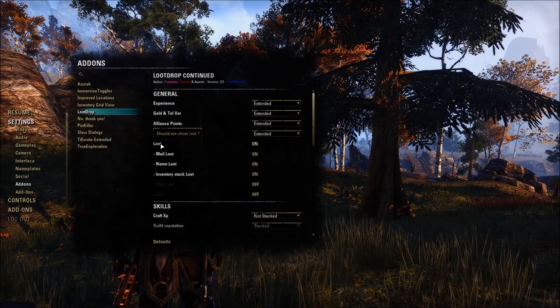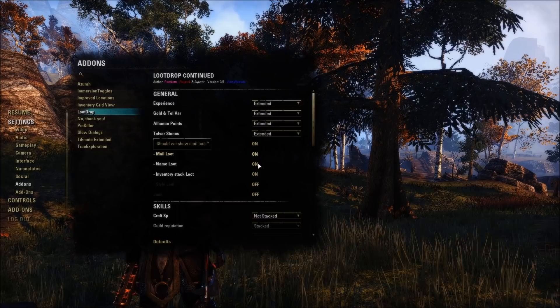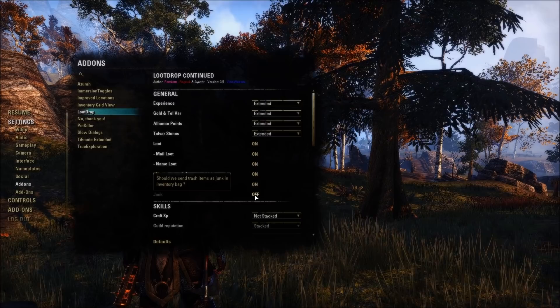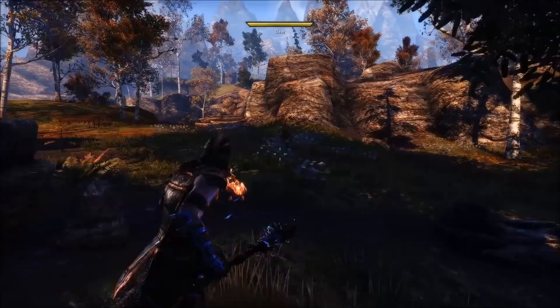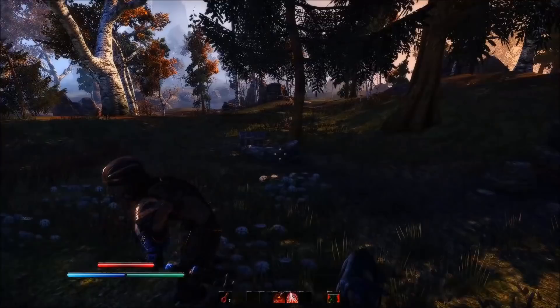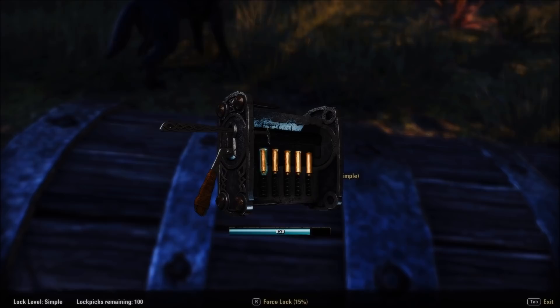With loot, if you don't want to see any items you pick up but just want to track experience or gold, you can do that too. You can also change settings for mail, name, inventory stack loot, and more. You can even turn on showing the style of loot and have trash items automatically sent to junk in your inventory bag, which helps clear things out as you're picking them up.